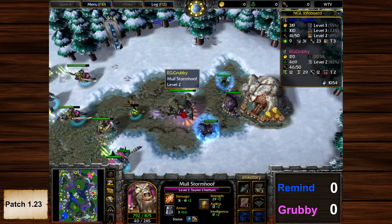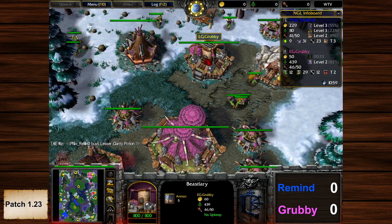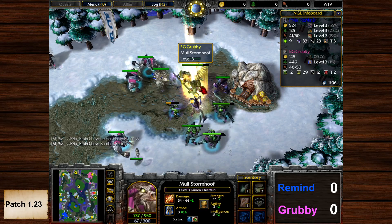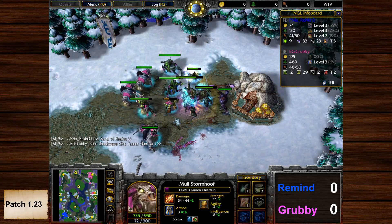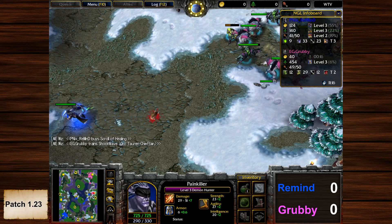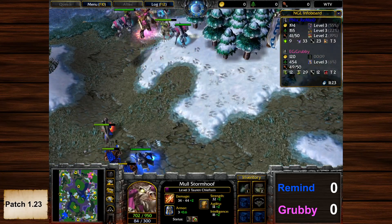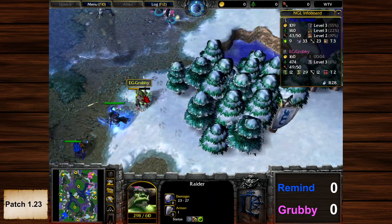TC is back; Blademaster still in the Altar of Storms. 46 supply for Grubby — he's not giving up. TC gets level three. The Hawk is going down but the Night Elf Flare now reveals where Grubby is creeping and Remind goes in for the creep jack. Scroll of Speed activated — Grubby can't take this fight. Ensnare used.